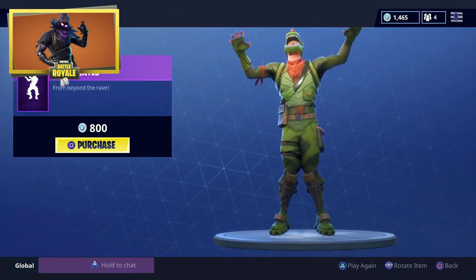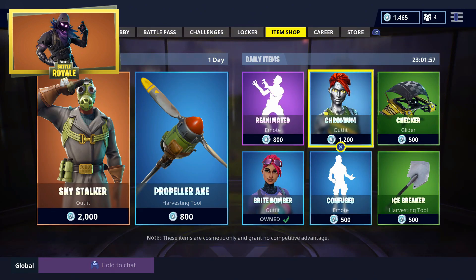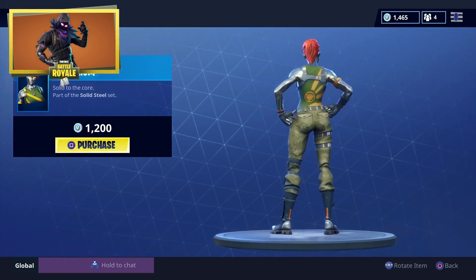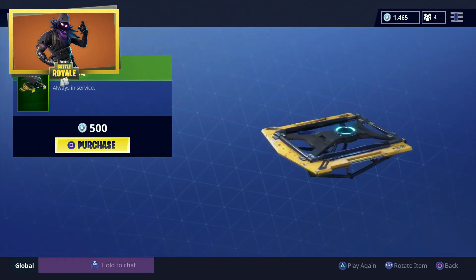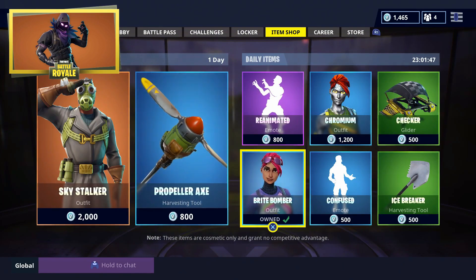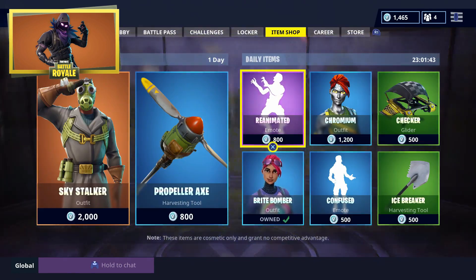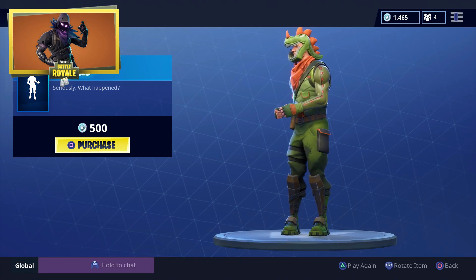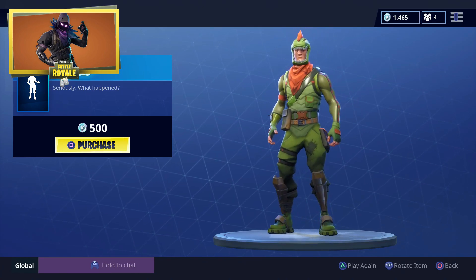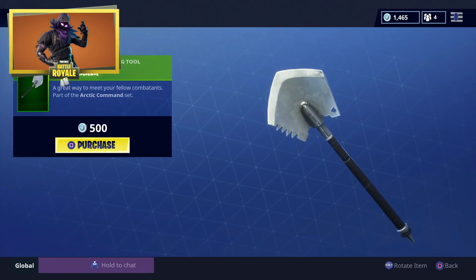Next up we've got Reanimated. Then we've got the Chromium, which is going to be one of the styles of Omega. Then we've got Checker. We've got the Bright Bomber, once again available for sale — one of my favorite skins. Then we've got Confused. And then we've got Icebreaker. And that, my fellow Fortniteers, is all she wrote.